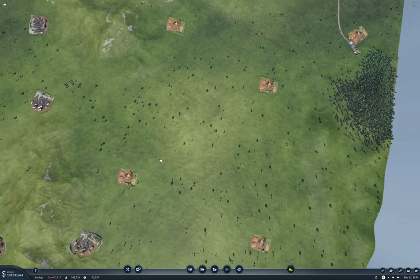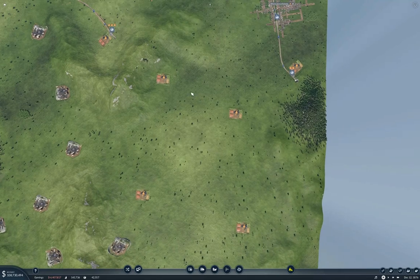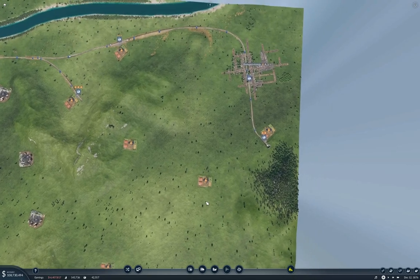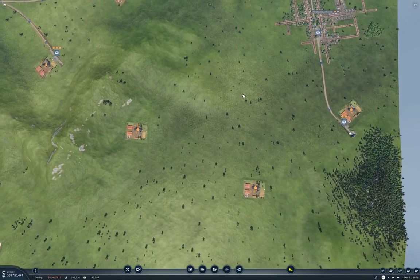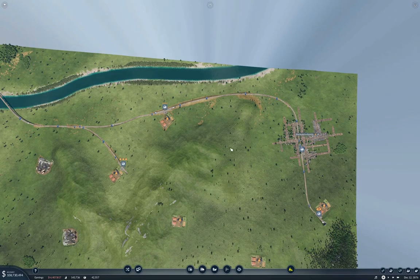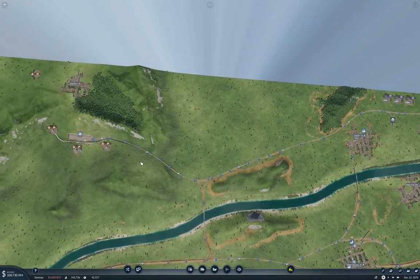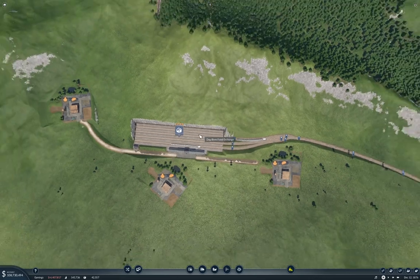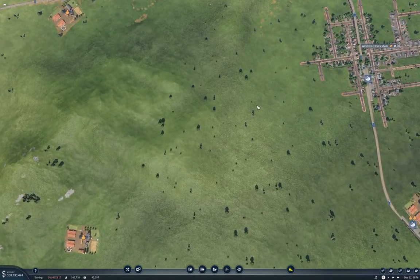Things are proceeding apace. What I'm going to do this time is connect up these farms into the train network — but not directly. I'm going to put a sort of hub station and bring all the farm produce to that hub station with smaller trains or trucks. Then later I'm going to run longer trains up to the processing station.